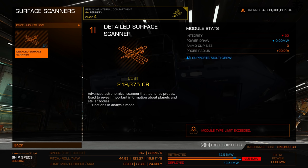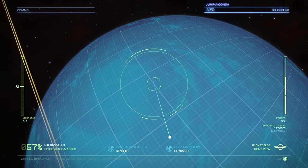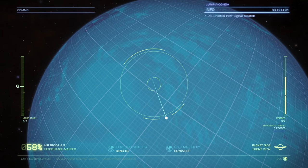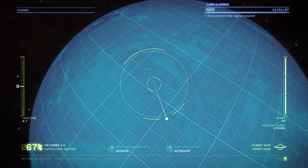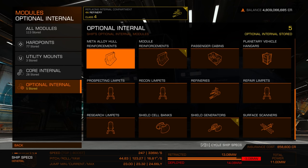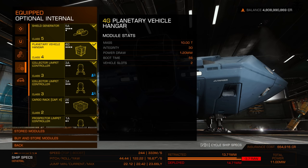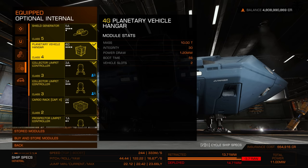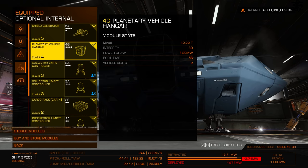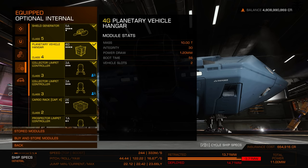Surface scanners: after six years there's still only one — the detailed surface scanner. This module lets you probe planets to see extra information and discover points of interest. For explorers, this is always a must-carry. One important note: equipping a planetary vehicle hanger does not mean you have a vehicle in the bay.